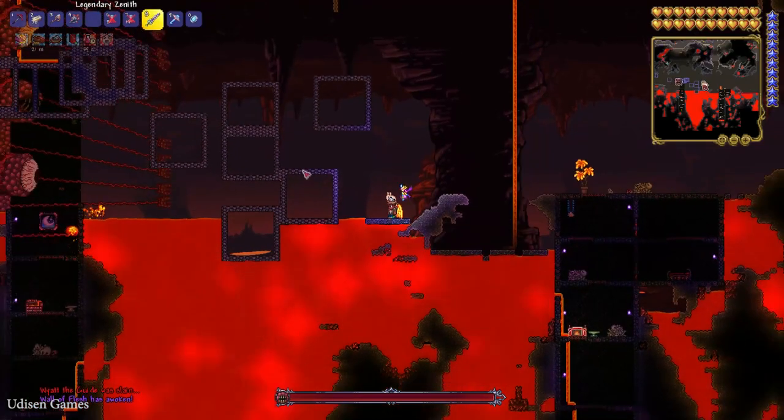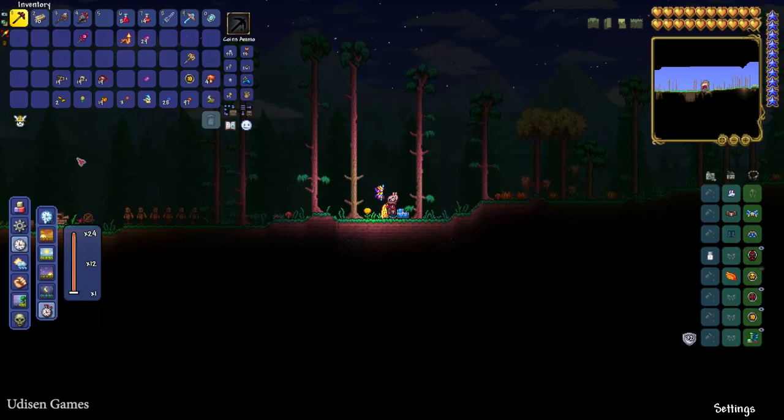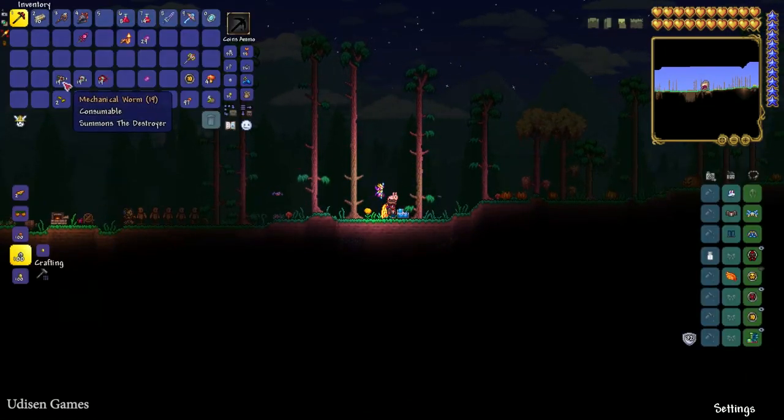The boss appears — kill the boss. Then go on the surface at night time and summon three different mechanical bosses. You can kill these bosses one by one or all at the same time — no matter.